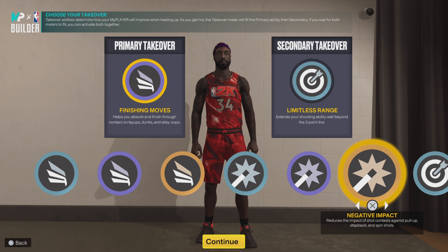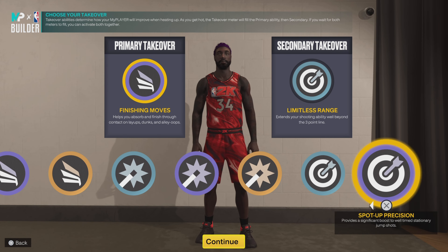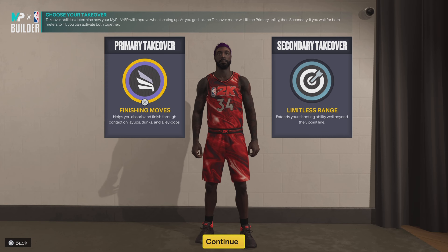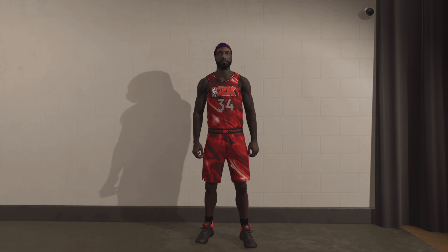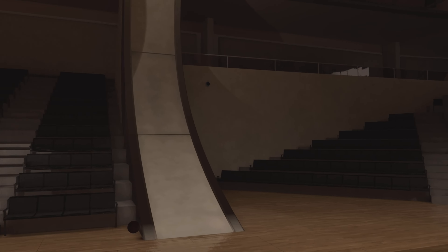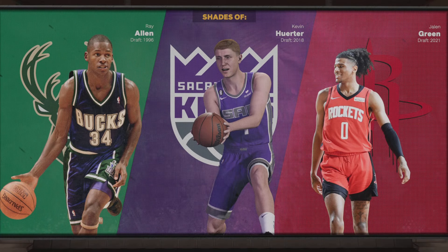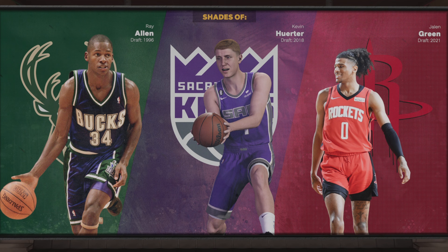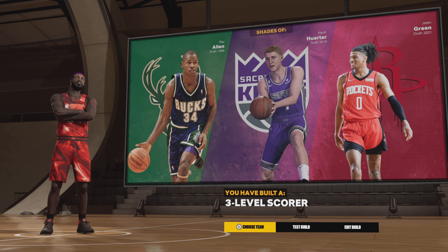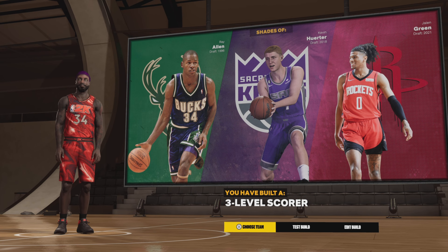As you can see, we get the slashing takeover, shot-creating takeover, and sharp takeover. I went with finishing moves and limitless range, but you can choose whatever you want — it will not affect the build name. Choose something that fits your playing style and you'll be fine. As you can see, the first one on the list is Ray Allen from Milwaukee.